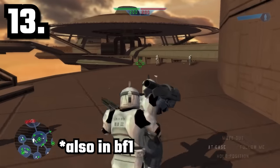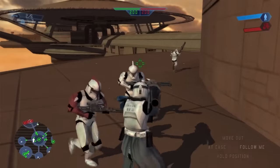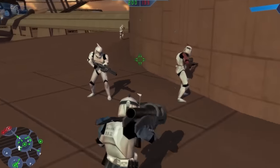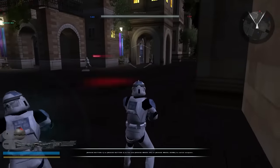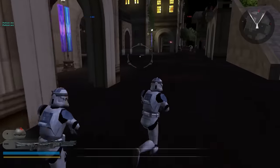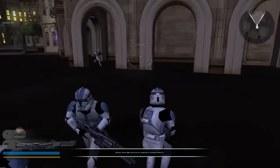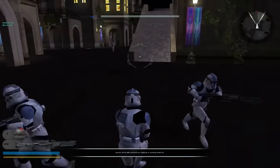Did you know that in Battlefront 2, you can actually order your AI teammates to follow you? After doing this, they will not only get into vehicles with you, but also attack any enemy you shoot. This is something you have to level up on your profile, where only one AI bot will initially follow you. But as you level up, you can get a total of four bots to follow you, just by aiming at them with your reticle and pressing F4 on PC, or the up arrow on the directional pad on controller.